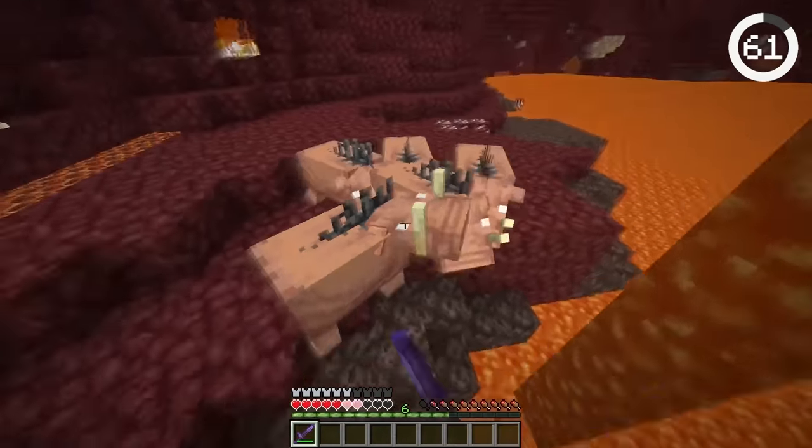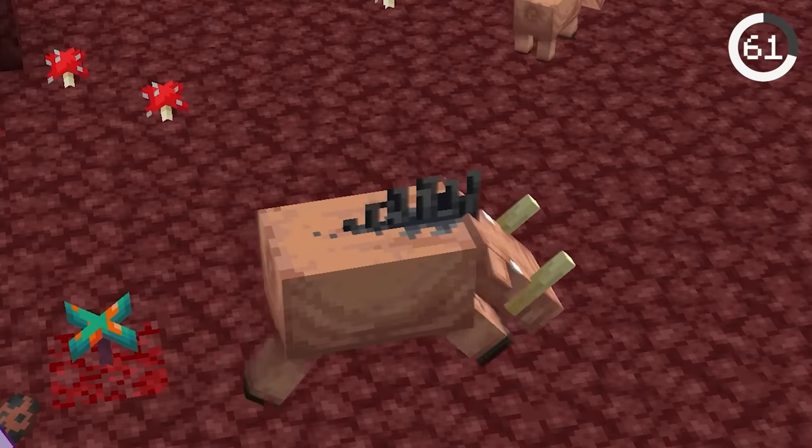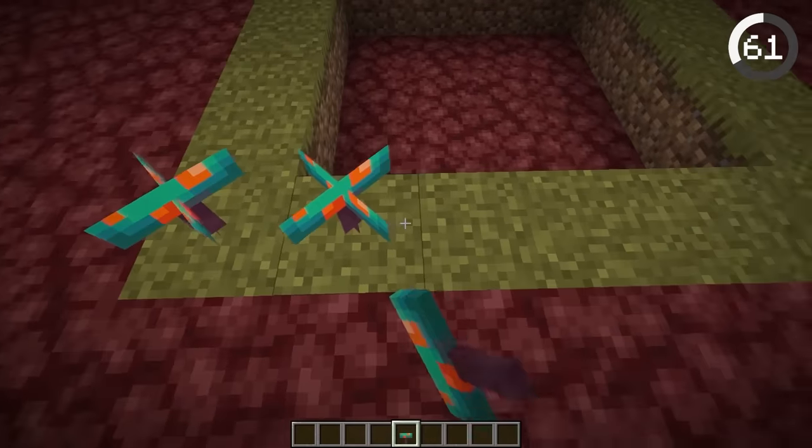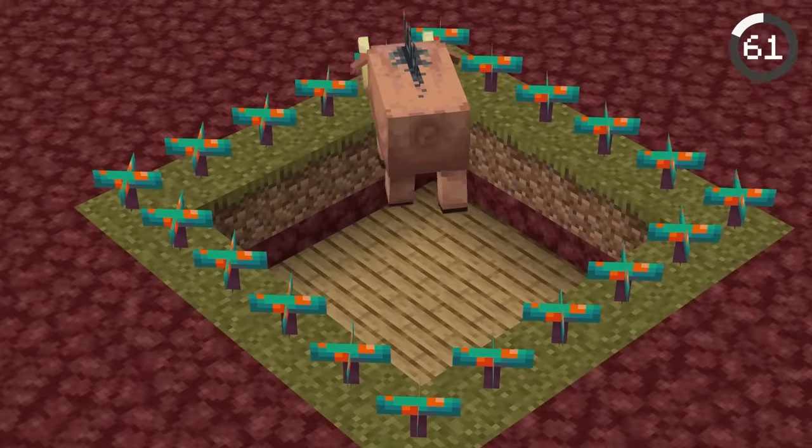Hoglings can be very annoying to kill, but good thing they're terrified of warped fungi. You can separate a baby hoglin from its parents and they'll both be too afraid to cross. Or you can make them go crazy by trapping them inside a box surrounded by warped fungi.